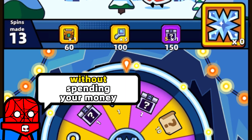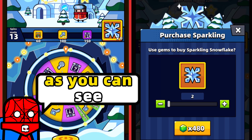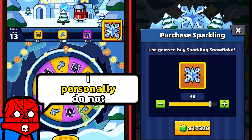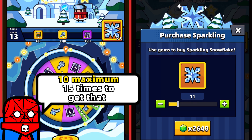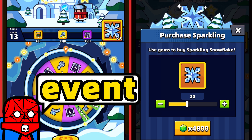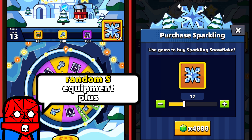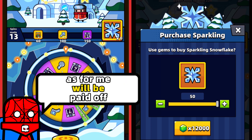Besides opening the High-level Chest, without spending your money, snowflakes can also be bought with gems. As you can see, buying one costs around 40 gems. I personally do not recommend wasting your gems on snowflakes unless you need to spin the wheel 10 to maximum 15 times — maybe even 20, but definitely not more than 20 — to get that random S equipment. Do not forget that from this event you may also get S supply keys, so spending up to 5,000 gems to get random S equipment plus S supply keys and random equipment, as for me, will be paid off.